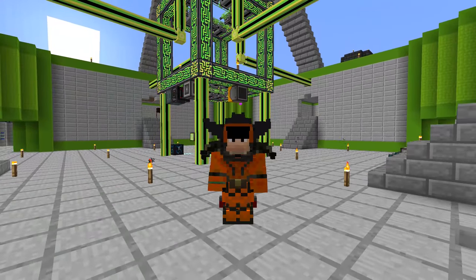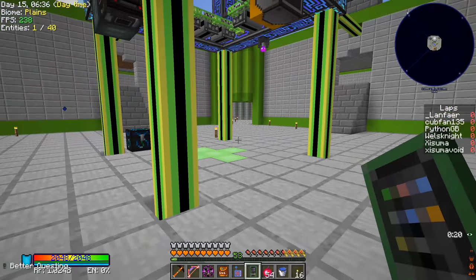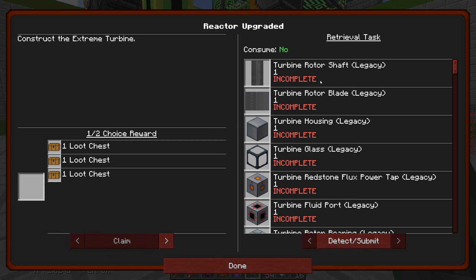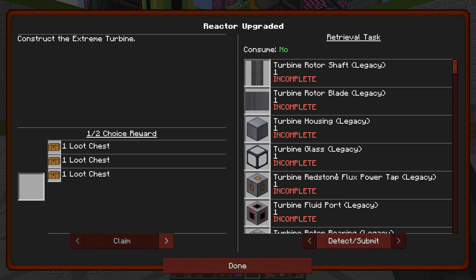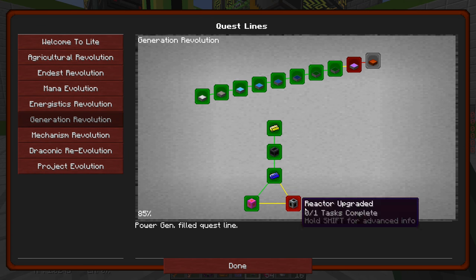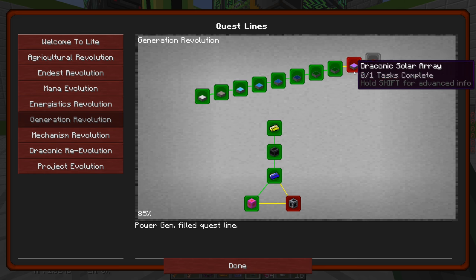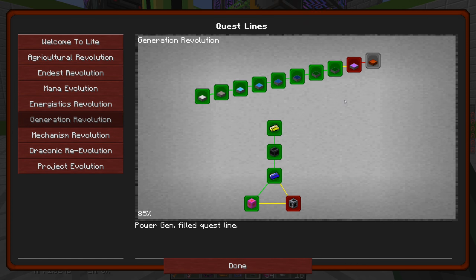Welcome back to another episode of Project Ozone Light. We still have a few quests left to do. One of those involves all of the Extreme Reactors turbine stuff - not that we're ever going to use it since we're making plenty of power from our passively cooled reactor. That's the last quest in this section, and then we also have some solar array quests.